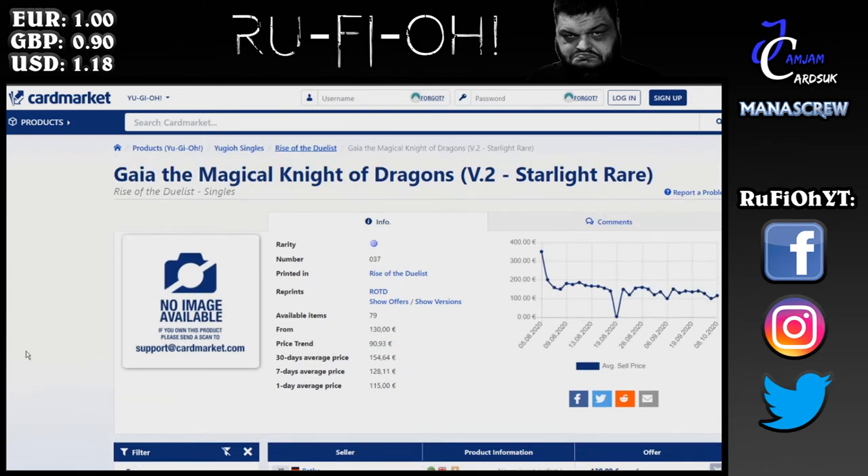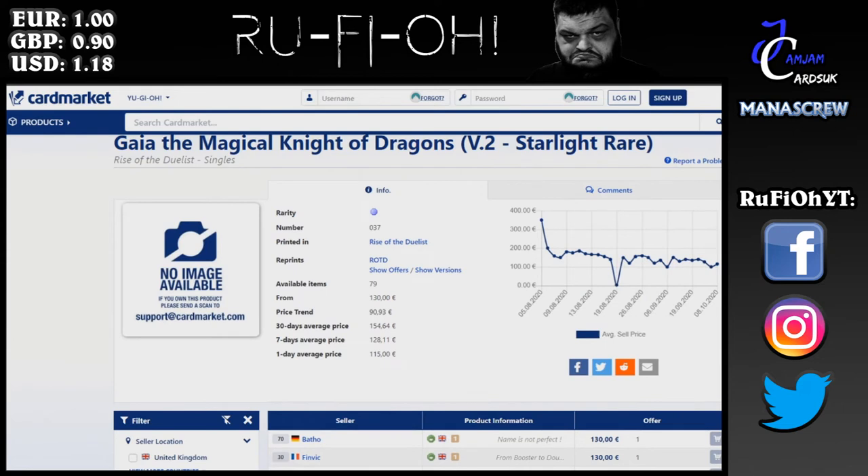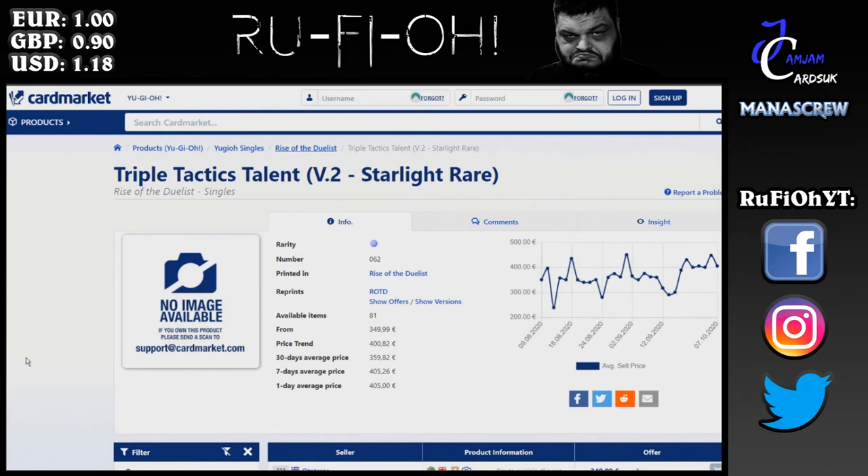Guy the Magical Knight of Dragons — another one of the useless Starlight Rares, purely there for casual fans or collectors. The value is still really good if you pull one — 130 euros is the minimum, the overall price trend is 90 euros. Overall over the last couple of months this is headed down very slightly. I expect a little lull where it just sinks, and then down the line when collectors want to start picking these up again the price will recover.